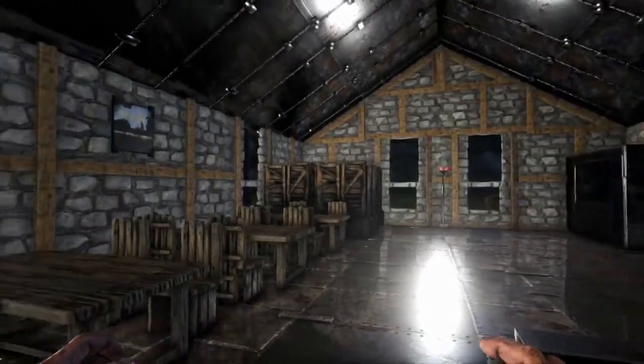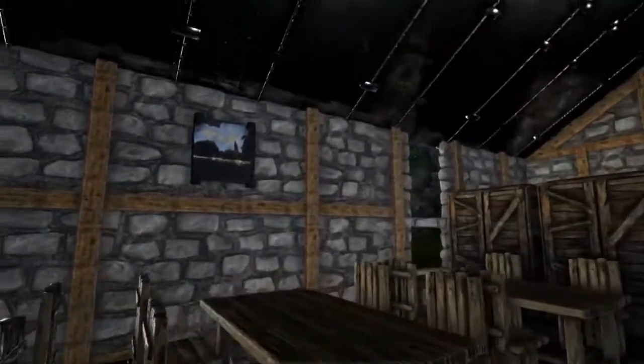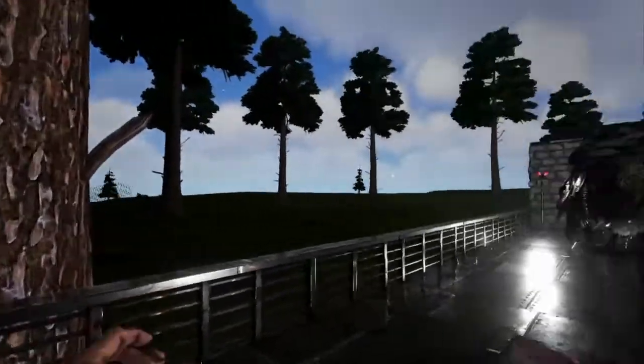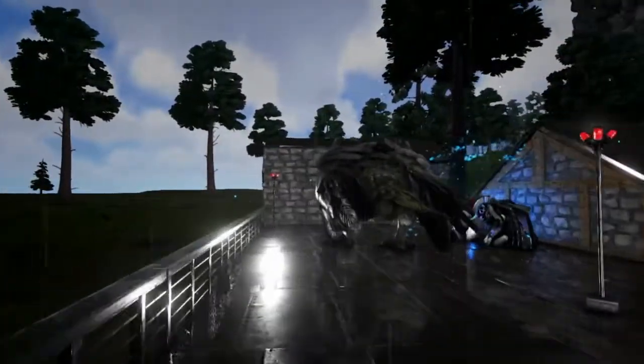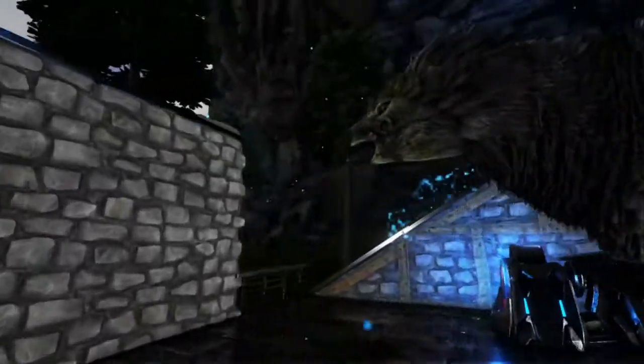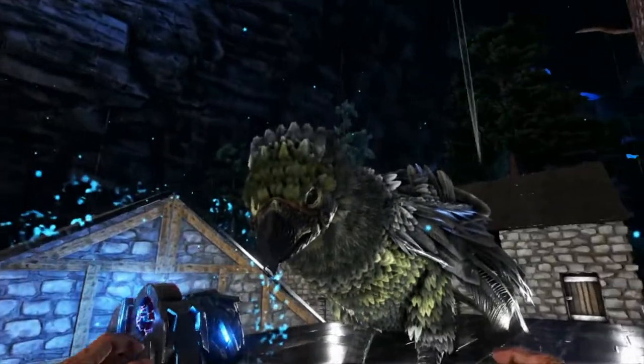Heading out the left side door of the break room we are on the landing pad — a simple area to fit an Argentavis or a Pteranodon. With a small expansion you'd be able to fit a Quetzal, but it's down to personal preference. The tech generator is also on the roof, providing power to the rest of the build and facilitating that blue aura.